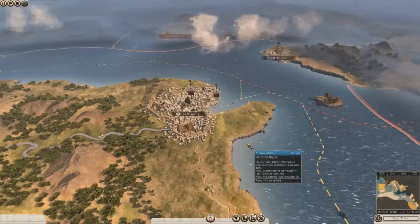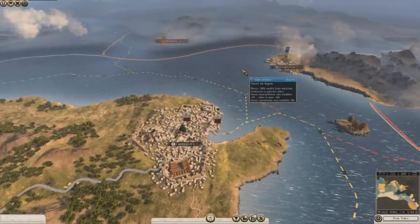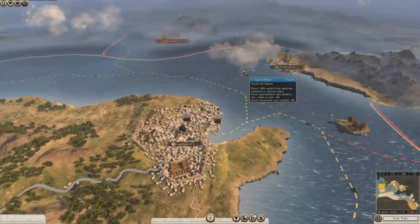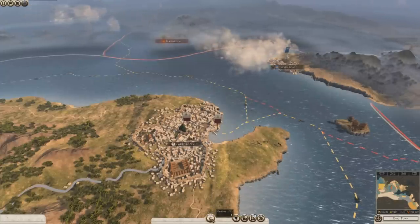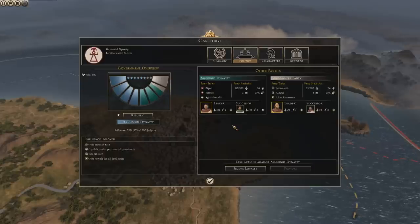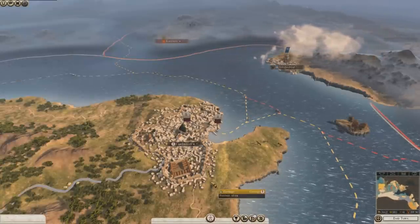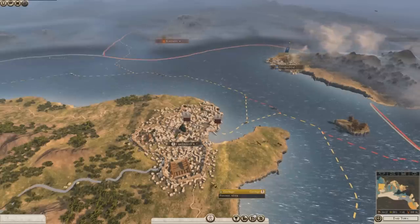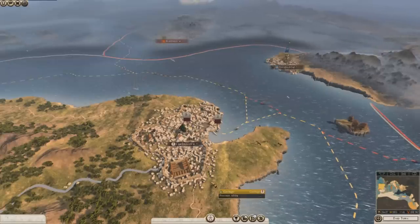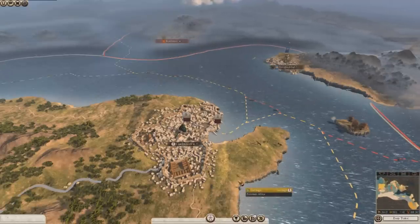In order to counter the food mismanagement problem, they got bonuses to their food. And whilst now it is possible to see them starve their armies, it's extremely rare. But that's not really the biggest cheat the AI gets. Arguably one of the most annoying and difficult things to deal with in Rome 2 is the politics system. It requires constant attention every single turn to make sure you don't get a civil war, and if you do, that you make sure it's to your favor. The AI in Rome 2 does not have to manage politics at all.